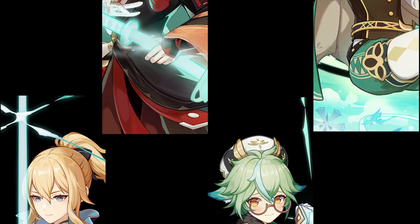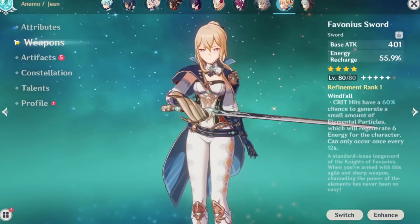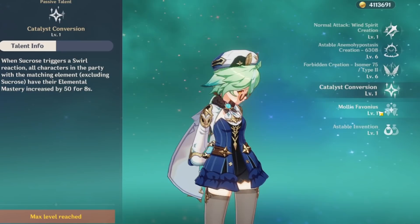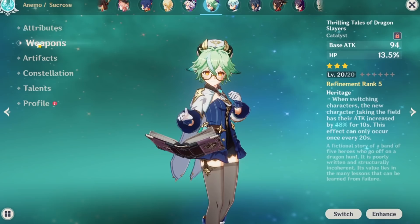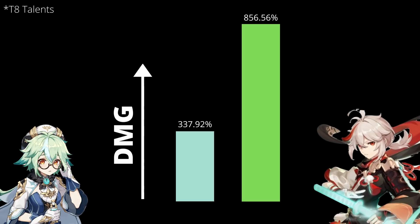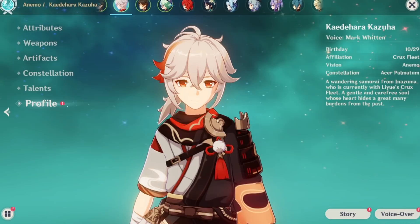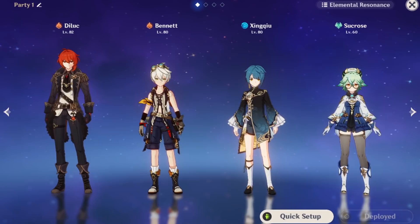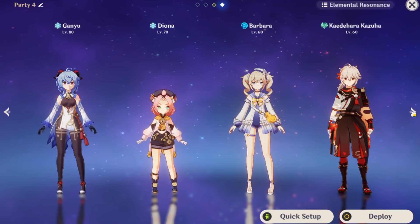Now how does he stack up to other similar supports in the game right now? If you look at Jean, she can heal, which is valuable, but Kazuha does way more damage, swirls a lot more times, and buffs your team's damage as well. If we look at Sucrose, it starts to get interesting. Sucrose can share her own EM and hold Thrilling Tales, which gives a massive attack buff, and also generates a ton of anemo energy particles. She can group enemies to some degree, but not really well. Kazuha takes up more time on the field, but does more damage and buffs elemental damage instead of EM, which is better than Thrilling Tales, but actually not as good as sharing EM because EM is on a separate multiplier and you don't usually have a lot of it. But Kazuha gives you the best of both worlds.